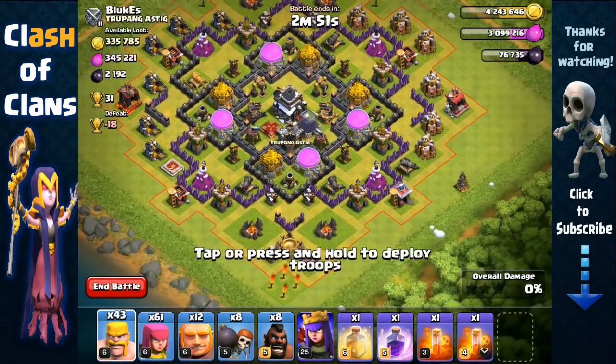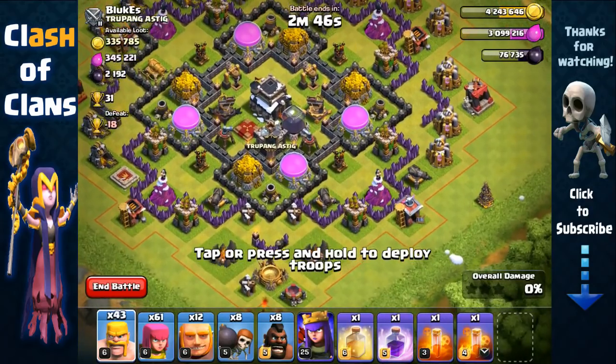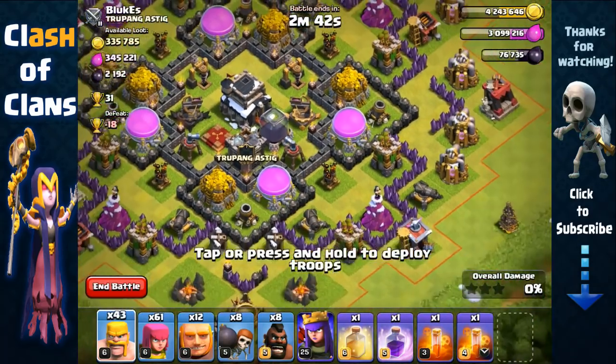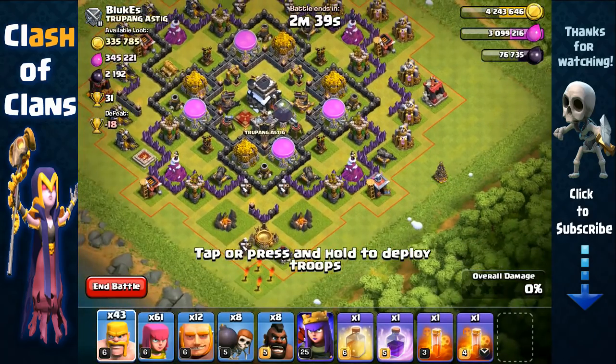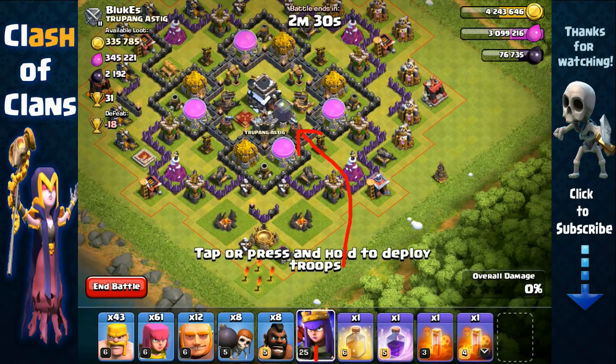We have this Town Hall 9 base with lots of resource — let's see which is the easiest direction to attack from. We have those air sweepers right there, and what those air sweepers are going to do is pull our Giants and Hog Riders towards the core. All we have to do is bring our Giants towards that Air Defense, and right after that Air Defense they can make their way towards the core. This is the best direction to attack from — we're gonna have to remove these structures out of the way so all our Giants can funnel straight inside the core.